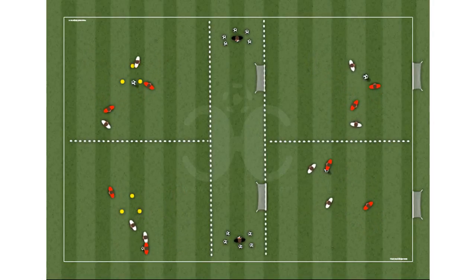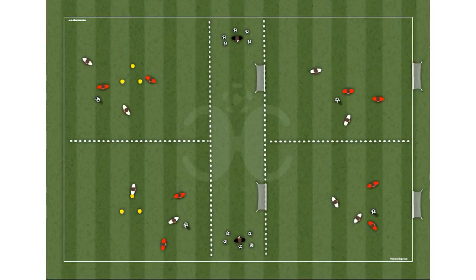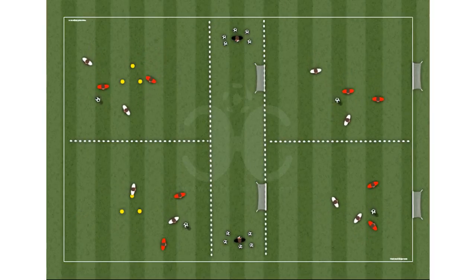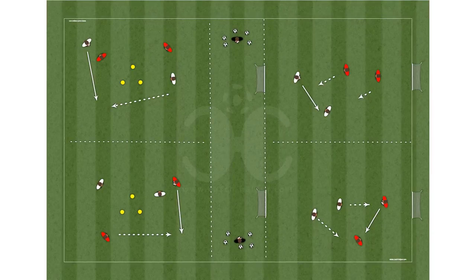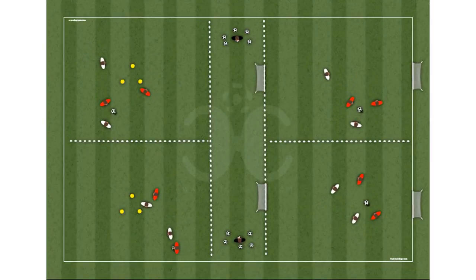The opposing team tries to prevent the circulation of the ball and the goals. The team that scores the most goals wins. Rule: to be a goal, the ball must pass through two players. Whenever a goal is scored, the game continues for the team that conceded the goal.